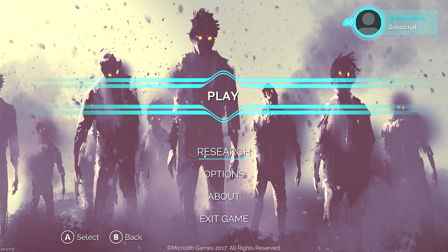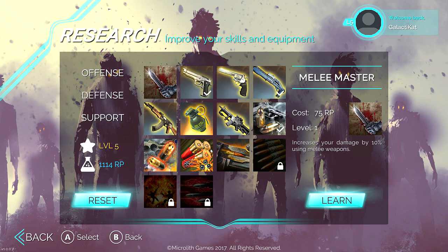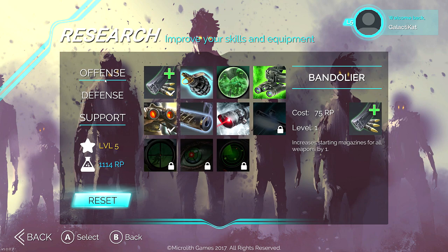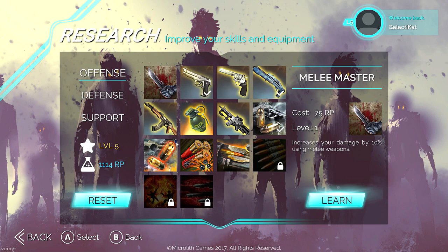There's no character creation or character select or anything. There is something called Research — you click there and you can buy different perks that stay chosen until you reset and try different ones. Some of them will help you by giving you more health to start off with, more from health packs, more damage, more crits, that sort of thing. It's really nothing too crazy, and there are no special abilities.